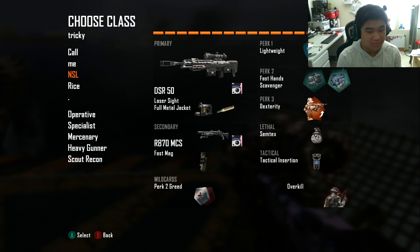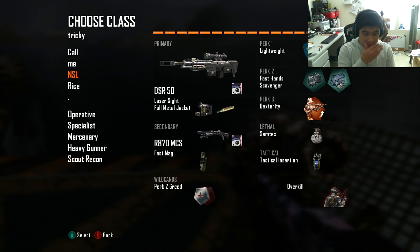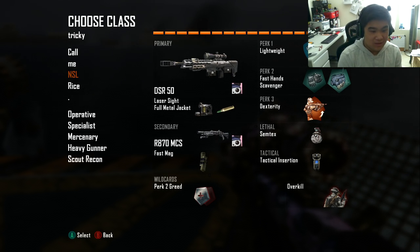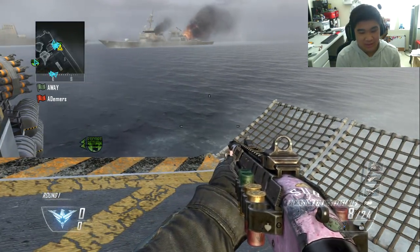So the class setup is going to be the DSR-50 with laser sights, full metal jacket, R870 MCS — the Remington — the usual perks: Lightweight, Fasten, Dexterity, and don't forget the Semtex because yeah, we like to spam that up in here.